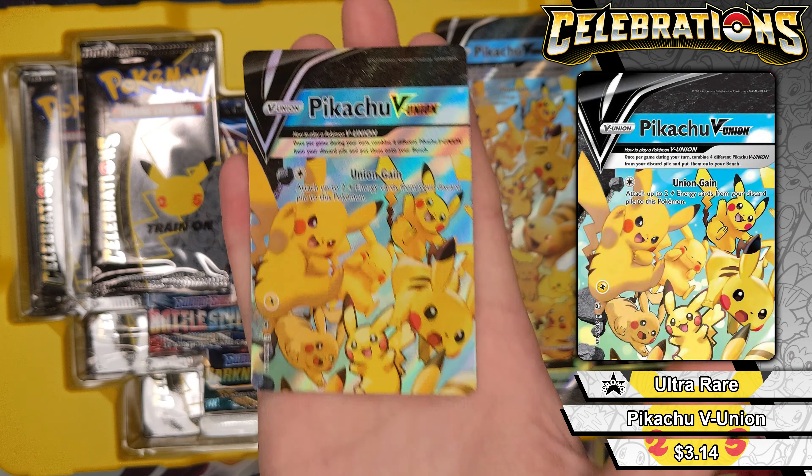Let me jump through this real quick. They have the code card on the outside. Three to the front, flip it over. Lightning, Clang Chop, X Powerful Energy, Grimer, Mr. Mime, Electabuzz — that's sparse. Reverse holo is Wigglytuff, and of course there's Beartic.